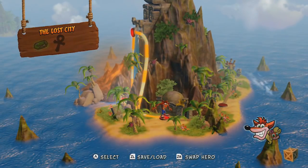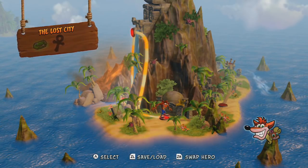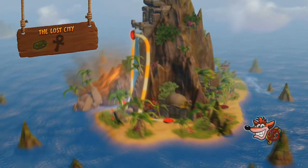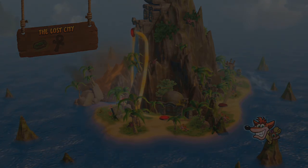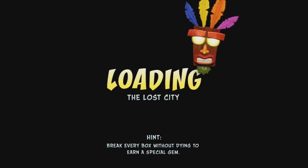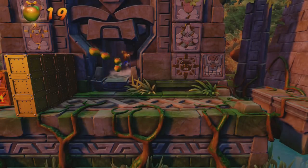Next up we have the Lost City. As you can see, the image of the clear gem is a little bit different, which means this is actually going to be our first colored gem. In order to get the colored gem — which is basically the clear gem of this level — you have to make it through the entire level, break all the boxes, and do it without dying.